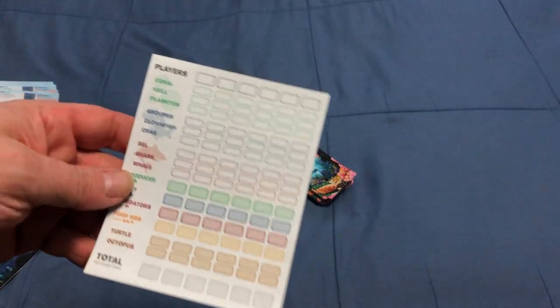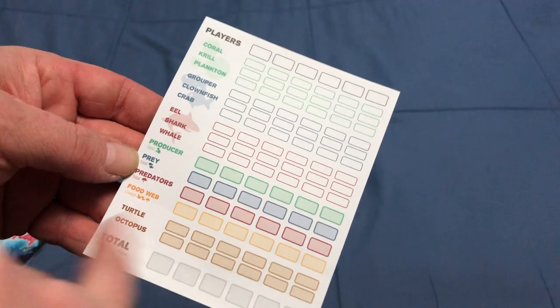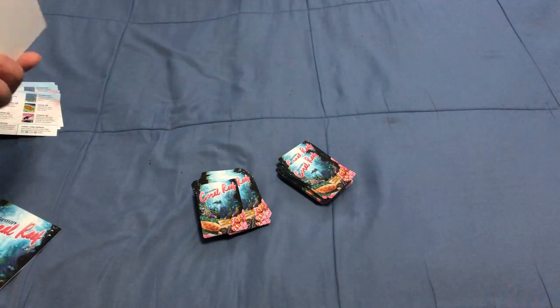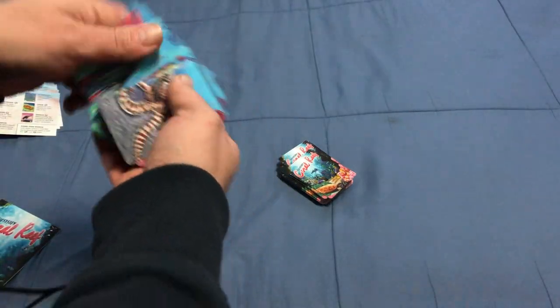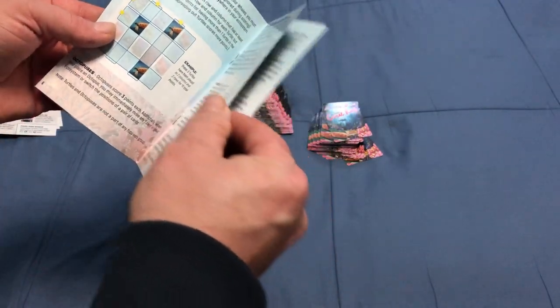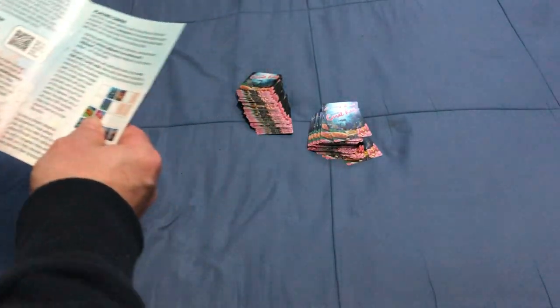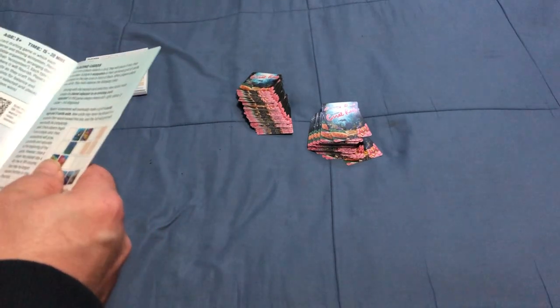It feels like a scorepad where you mark everything — producers, preys, predators, the food web, turtles, octopuses, and all the other types. Pretty cool. The instructions are fairly straightforward and pretty nice. Each player is going to get a player aid. You shuffle the decks and deal 10 cards to each player for round one, then the rest of the cards stay for round two.